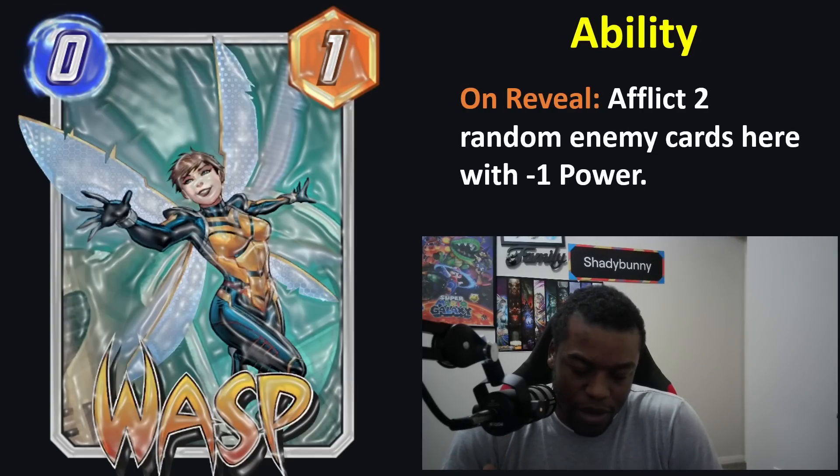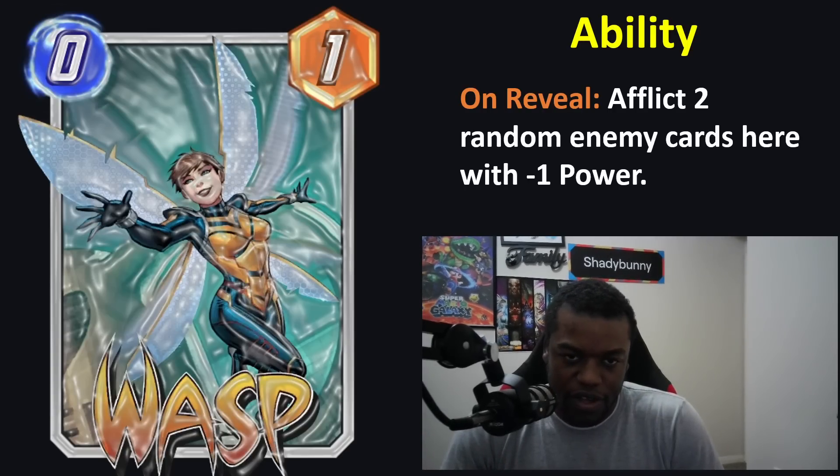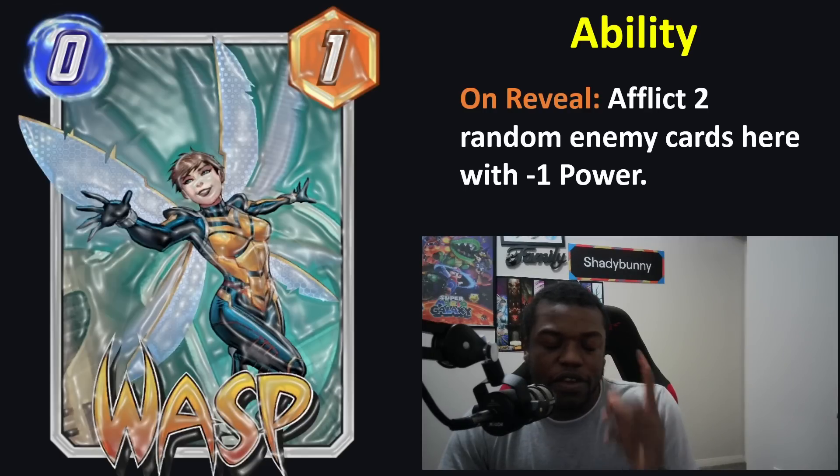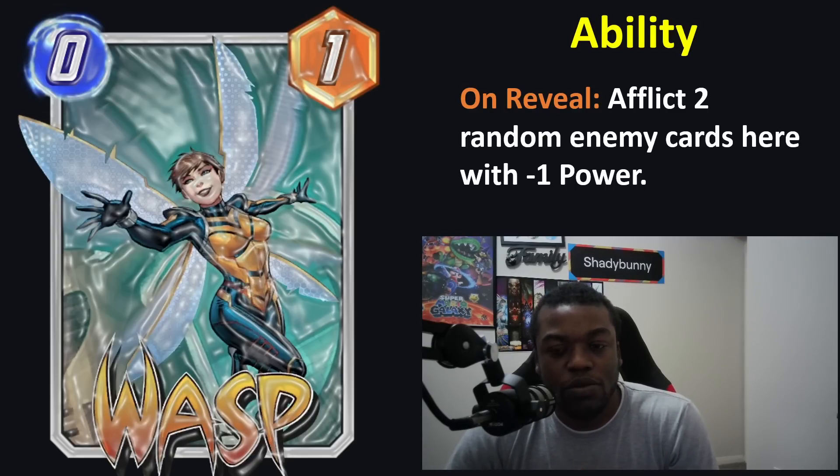There's potential for Wasp to be very good, and there are synergies with afflicting enemies with negative one power. I definitely think this will be a staple in a lot of High Evolutionary decks — there's not really much downside. It's a zero-three, and having a card that's zero energy with three power potential is pretty nice, comparable to many two-cost, three-power cards.